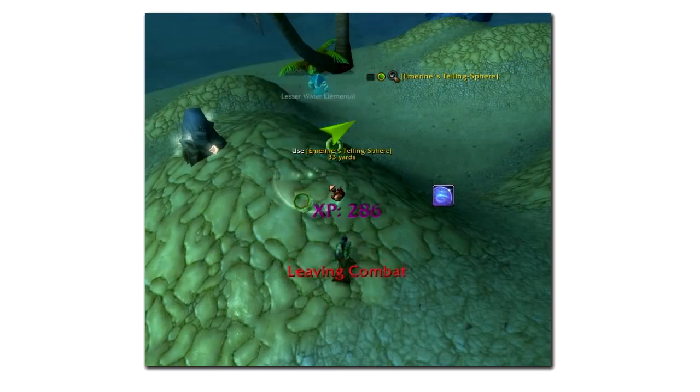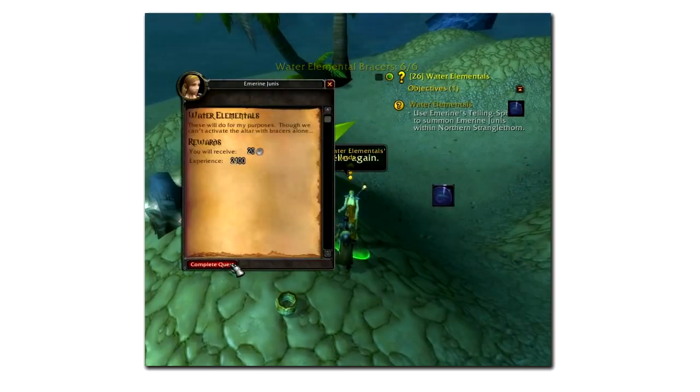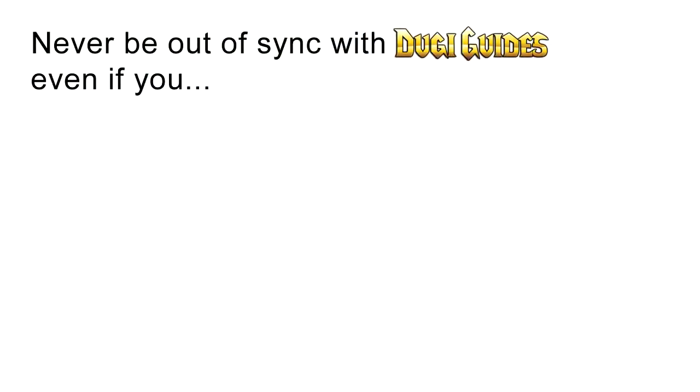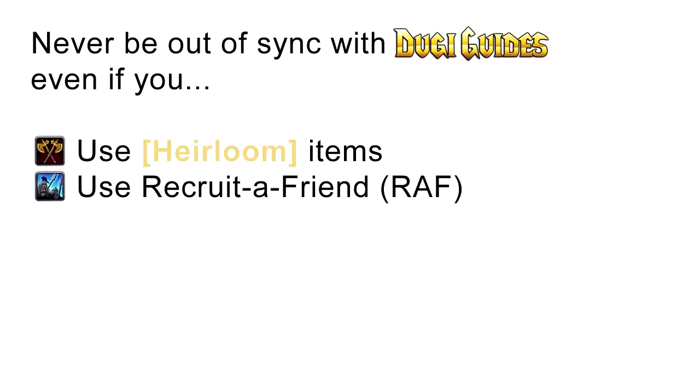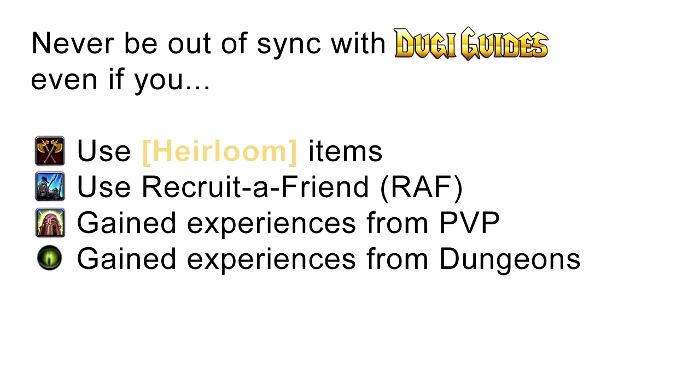As an experienced player, you may be worried that if you use a leveling guide you won't be able to break away from the guide to go to a different path. But we have added new features so that you will never be out of sync with Doogie's guide even if you use heirloom items, recruit a friend, gain experience from PVP, or gain experience from dungeons. With Doogie Guides you can still do all these things and still easily sync your character with our guide.